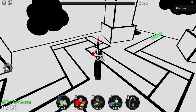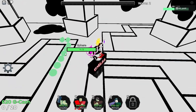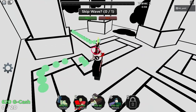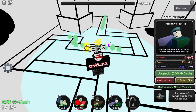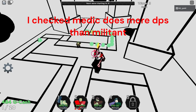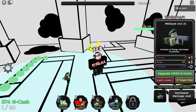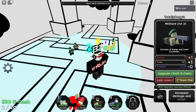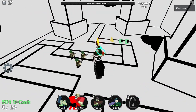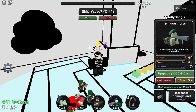Hey everyone, today we're talking about Militant in Geo Tower Defense, or Geometry Tower Defense. Militant is arguably one of the worst cost-to-DPS ratio towers in the game. Theoretically, the Medic tower — which isn't supposed to shoot — does more damage than Militant. Militant is recommended as a starter tower, but it doesn't really fit early game, mid game, or late game. Today I'm going to fix the Militant.